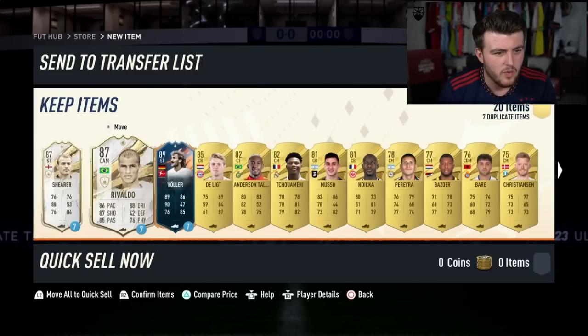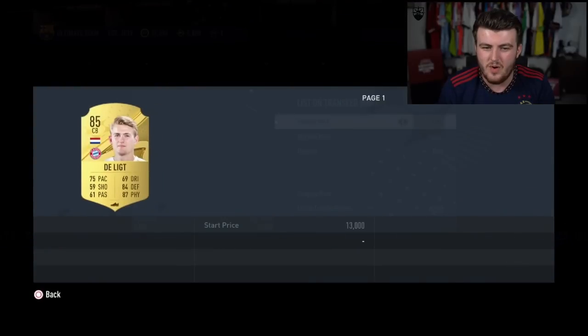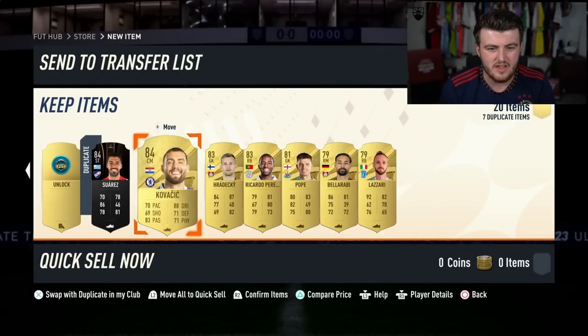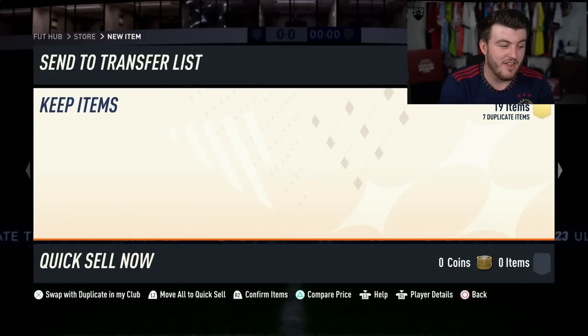Got two icons as well. I demand compensation EA. Vola in there too. Delit — is he worth a little bit? Like 10K. Not terrible, not amazing. Kovacic and Suarez in there as well. Not the best one. He's happy with Lone Shearer though, which is a W.